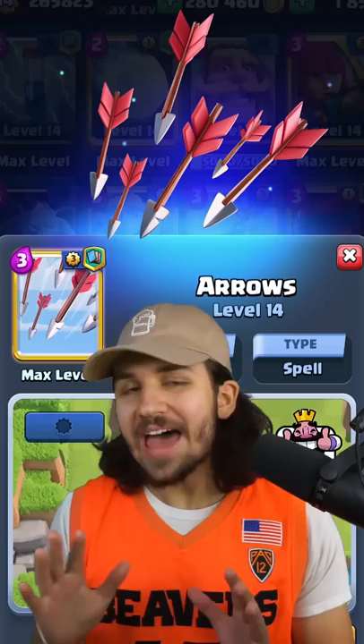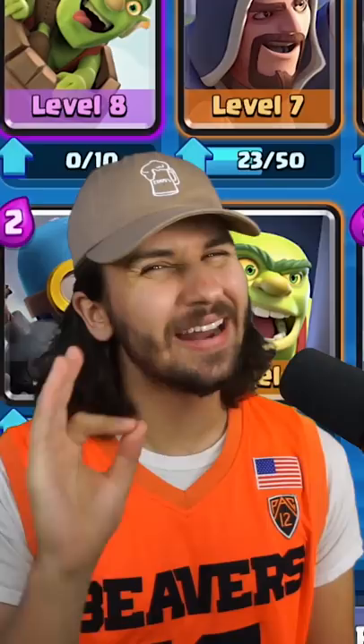Let's also add the Goblin Cage for a little bit more defense, and let's add the Arrows to help with those annoying Skeleton Armies and Goblin Barrels.